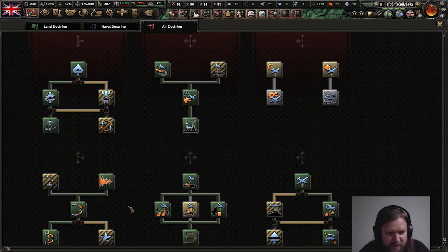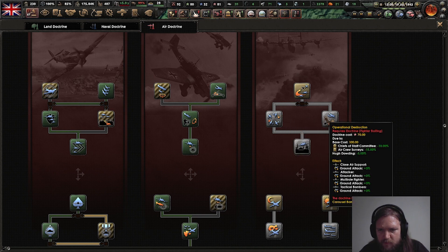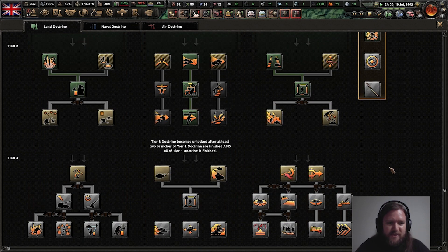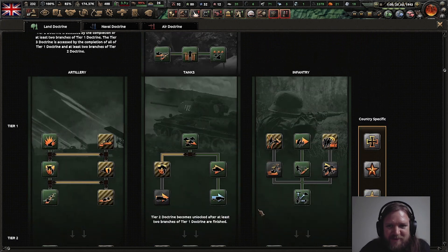I don't use tactical bombers, that is irrelevant. Air mission efficiency - that's basically always useful. Ground attack? Hello. Yes! We can get some ground attacks, army stuff at last. I feel like I haven't really done very much with these doctrines. The bulk of my armies right now are artillery and infantry.